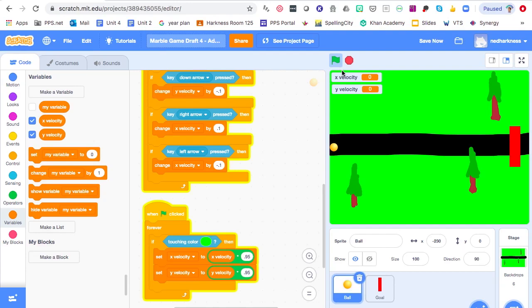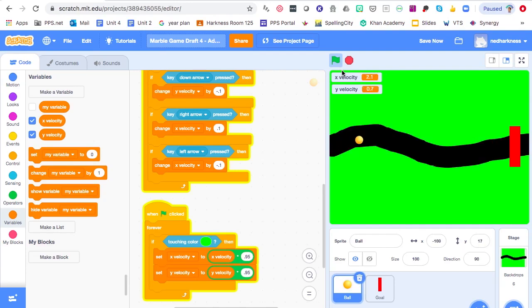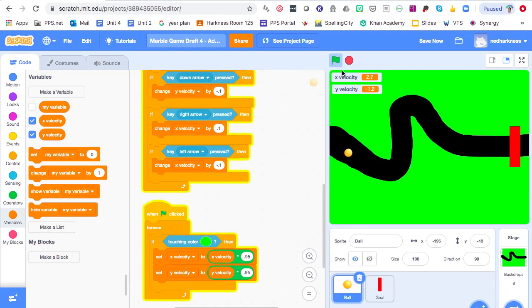Hit the green flag to start fresh and test it out. Cruising along with my marble — I swerve up onto the grass and sure enough, the numbers go a bit crazy because you're multiplying by a decimal, so the results are pieces of what they originally were. Mine's a little laggy because I'm doing a screen recording, but the speed drop is definitely noticeable the moment you hit that green grass. It even motivates you to want to stay on that track if you're going for speed.